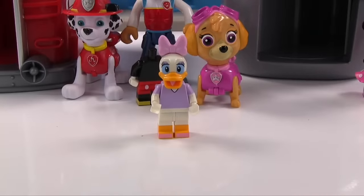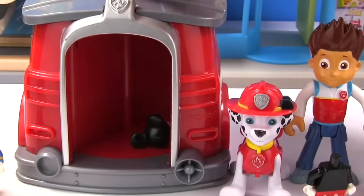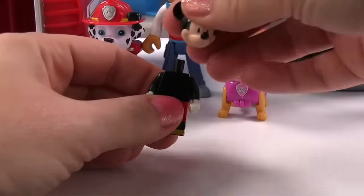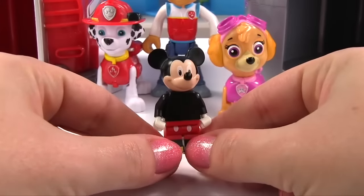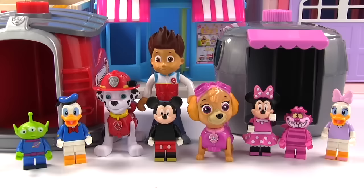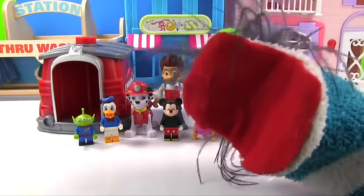Hooray! Now we have Daisy Duck put back together again! I think we should give this one more try and see what's in Marshall's pup house! Did we find Mickey's head? Yes we did! Hooray! Here's Mickey Mouse finally put back together again! Thanks for all your help, Fizzy and Miss Hands! We are always happy to help! Hope you guys had fun!